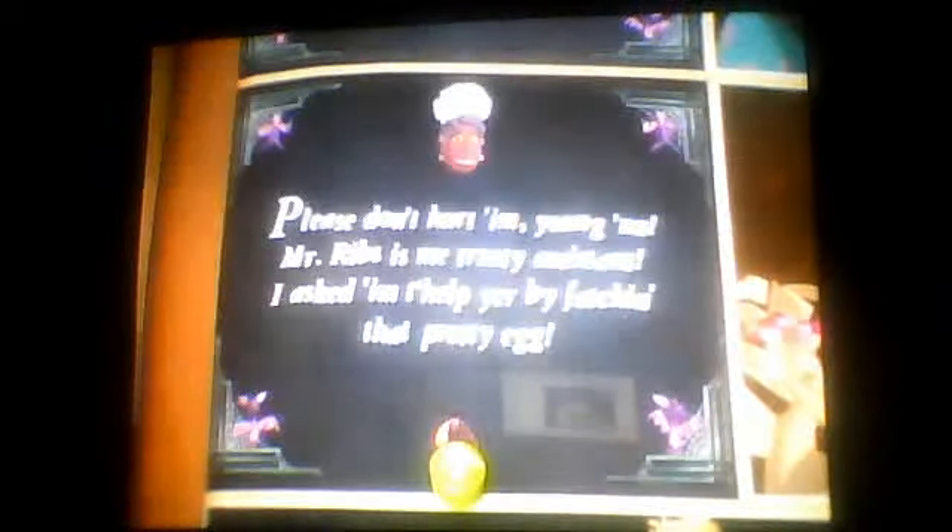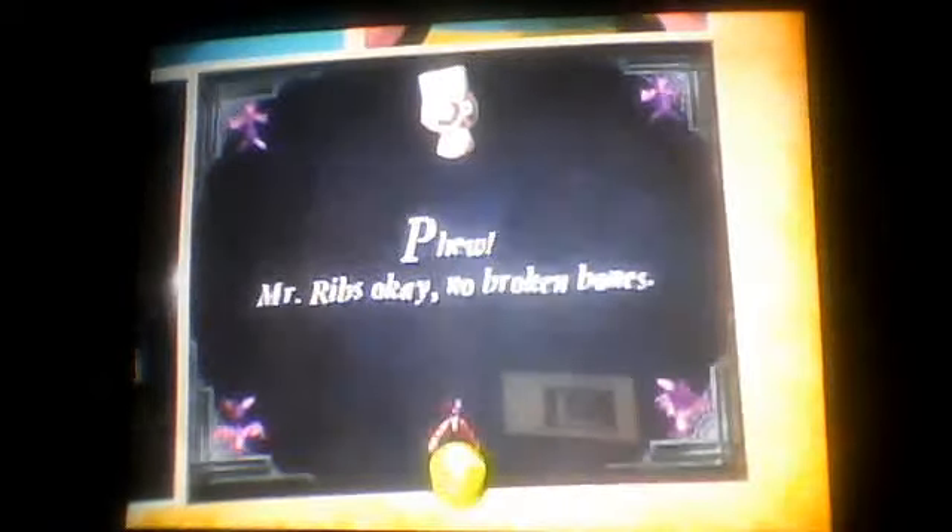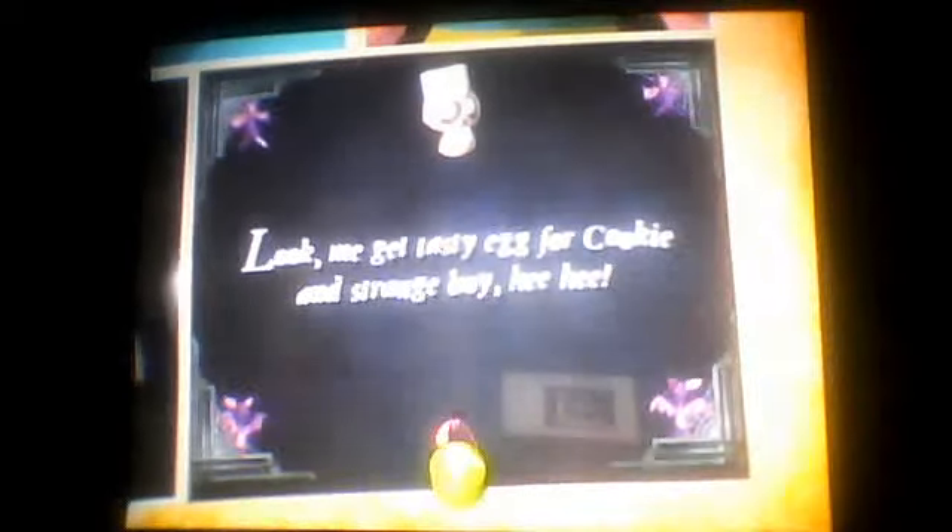Please don't hurt me young man. Mr. Ribs is my trusty assistant. I asked him to help you by fetching that pretty egg. Mr. Ribs - okay, no broken bones. We get tasty egg for Cookie and Strange Boy. I've been reduced to the status of Strange Boy in the house. There goes the speckled egg into the pot.